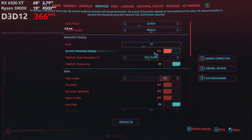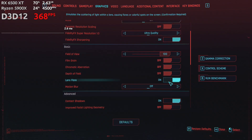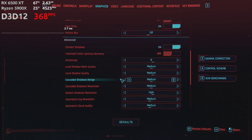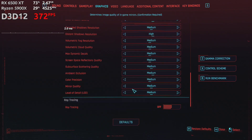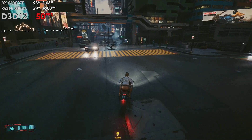My test system has PCIe 4.0. It's a Ryzen 5900X paired with 16GB of DDR4-3200C14 RAM, and I'm running Windows 11. In-game, I'm using a slightly downward-tuned medium preset with medium textures and older quality FSR, although there's another option we'll talk about in a second.